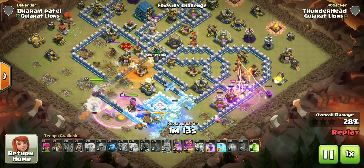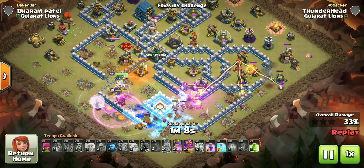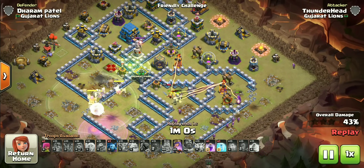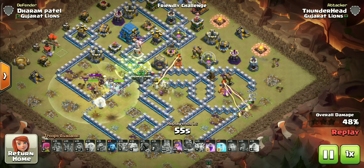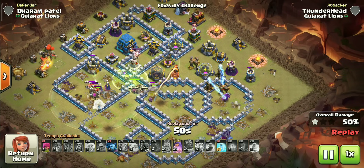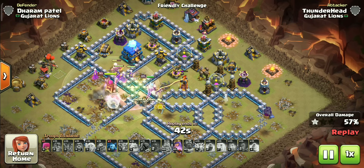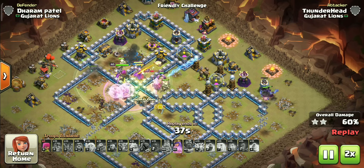Here's one big secret about excelling at TH12: witches are very powerful at town hall 12. Whether it's regular witches or super witches, they can crush any TH12 base effortlessly. So when you see an open base with isolated inferno compartments or a single inferno base, just use zap witches. On compact multi inferno bases, go with super witches. Both attacks are very easy and powerful — you will hardly fail one out of 50 times with them.